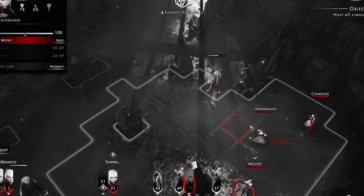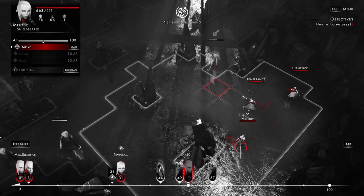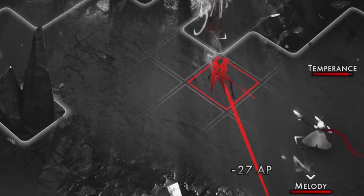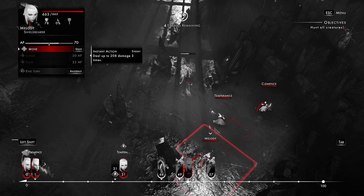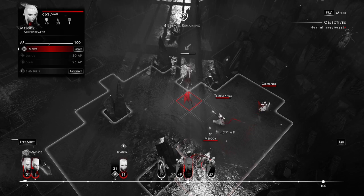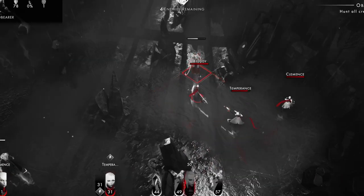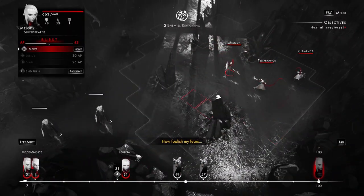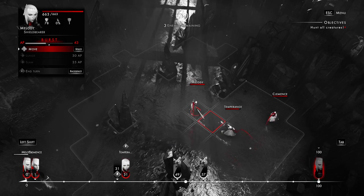We'll move on with Melody. Melody is the shield breaker — shield breakers tend to be the tanks of the group. We can see it's going to cost her 27 AP to get over to this enemy before she could even attack him. So even if we do either a lunge or a slam, she's going to activate a burst. Probably still worth it though, because the melee actions tend to do a lot more damage than any of the other attacks.